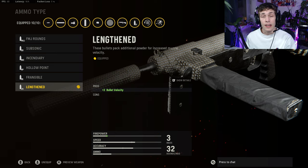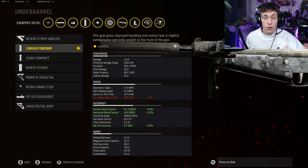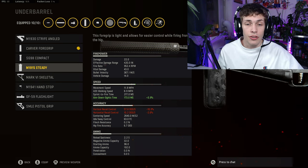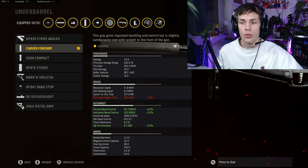For the ammo type, to make this gun feel very smooth, do Lengthened — the bullets leave the gun and hit enemies as fast as possible, making the gun feel very snappy. Lastly for the underbarrel, because there's a lot of vertical recoil on this weapon, do the Carver Foregrip. That maximizes vertical recoil control. If you wanted a balance between horizontal and vertical you'd do the Hand Stop, but I recommend the Carver Foregrip — it also increases hipfire accuracy that we're losing with the barrel.